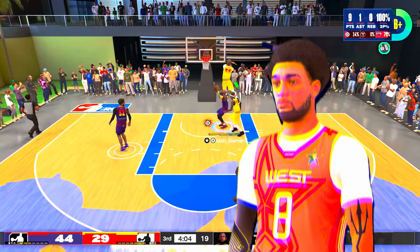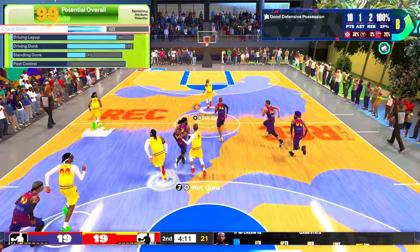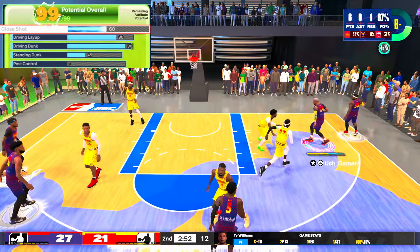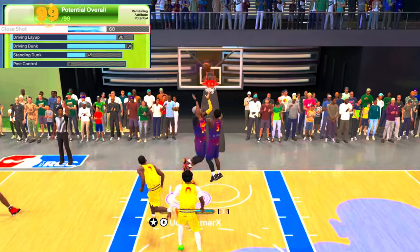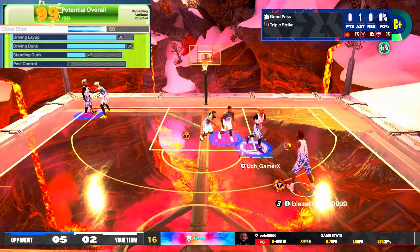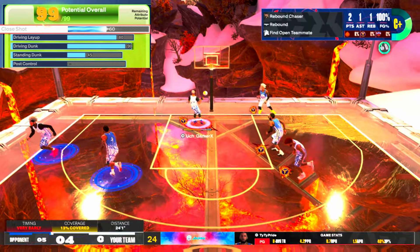I want to put people on posters — so for driving dunk I went with 90, giving me Gold Precision Dunker, Silver Posterizer, Gold Aerial Wizard. The put backs on this build are absolutely crazy; it feels like my player and the ball are attracted to each other like magnets.